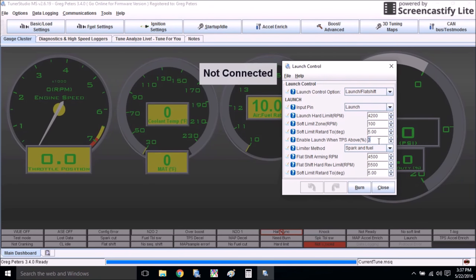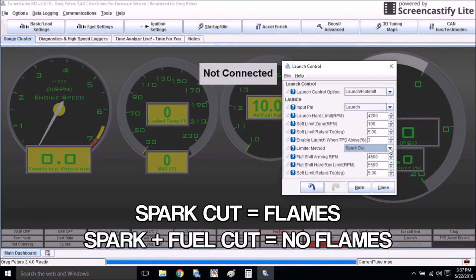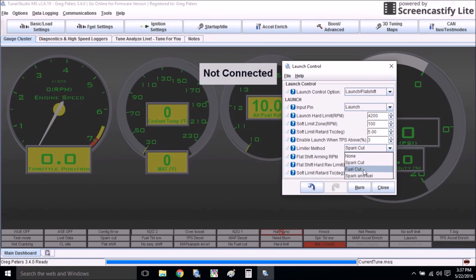Enable launch when TPS above: this means anytime my throttle is above 3%, it activates launch control. Limiter method is what the ECU does to control RPM — you have spark cut only, fuel cut only, and spark and fuel. I leave my car on spark and fuel cut because I do not want the explosions and I don't want to hurt my turbo or muffler. If you use spark cut only, that's when you get the flames — it cuts the spark but the injectors stay active, and as soon as the spark comes back it ignites all the fuel the injectors have been spitting.